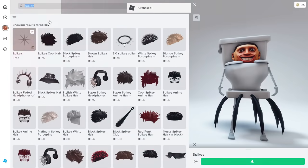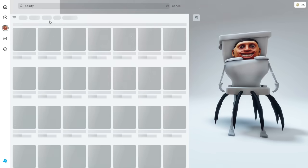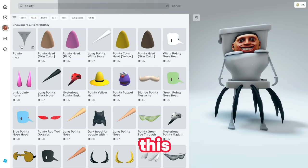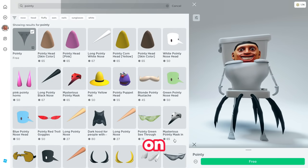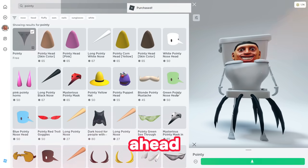Once you're done, you have to next search for 'pointy' — P-O-I-N-T-Y. If you see, this is going to be free as well, so go ahead and claim the second secret item that will again get you guys a free headless. Go ahead, click on it, and then claim it. This is very easy — go ahead and claim the second free item.